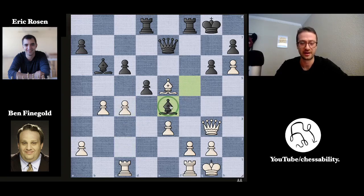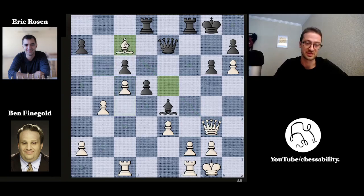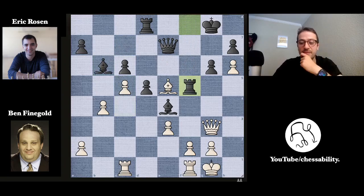Bishop to e4 by Eric — this bishop will be very happy to sit on e4, and both bishops are now quite potent, slicing towards Ben's king. Now c5 by Ben, and this was another scary moment for Eric — he said, 'oh my gosh, did I just trap my bishop?' The only squares the bishop can move to are guarded by pawns or attacked by both the bishop and the queen. Eric plays rook to f5, and this is the critical moment in the game.